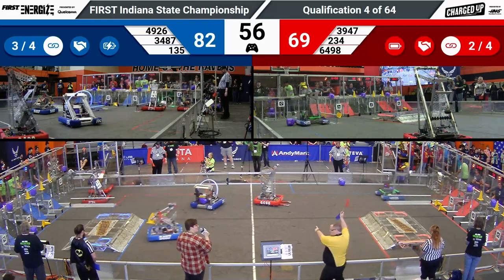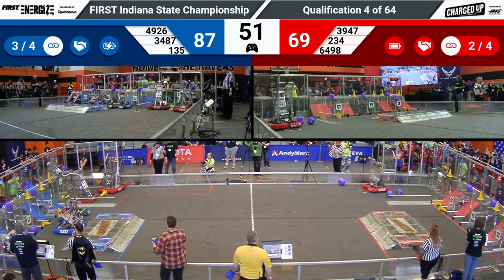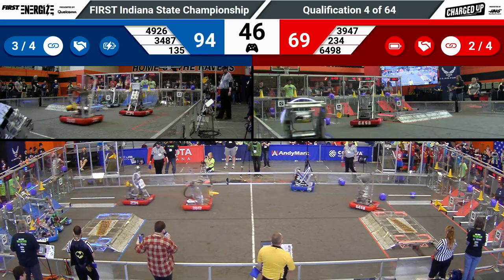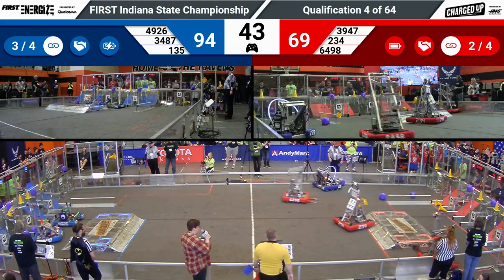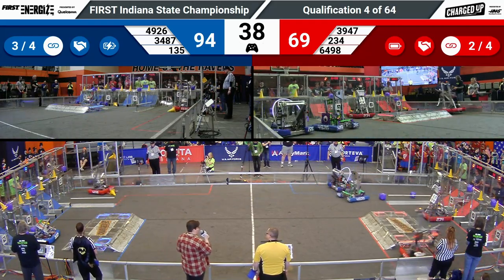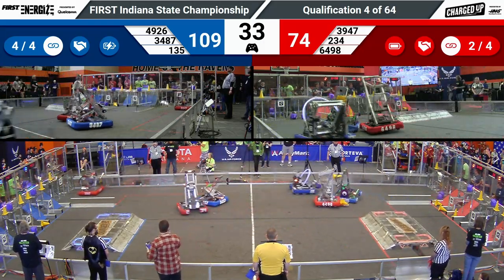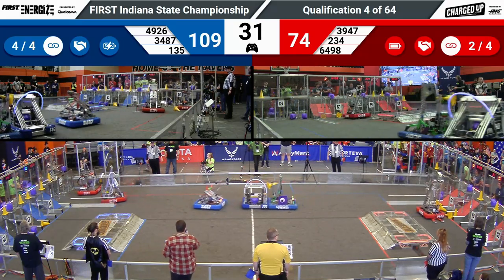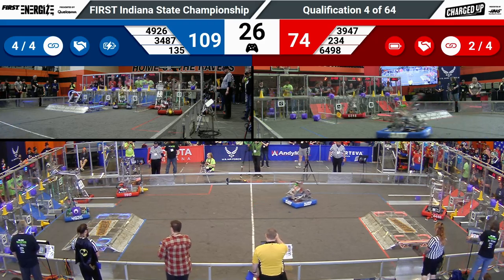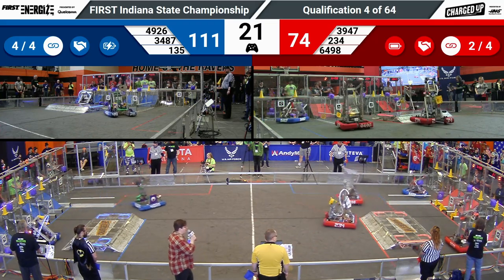Blue Alliance is leading by 13 points, Red Alliance trying to catch up. We've got two Red robots in the Red Alliance substation trying to grab some more game pieces and make it back over to the Red community to score those points. 39-47, Last Crusaders and Cyber Blue both scoring a cone 1-2 for the Red Alliance. Meanwhile Blue has maintained their lead — 34-87 in the middle of the field, along with their partners 1-35 zooming over, scoring a cube, and getting a link for the Blue Alliance as we have 20 seconds remaining in qualification match number four.